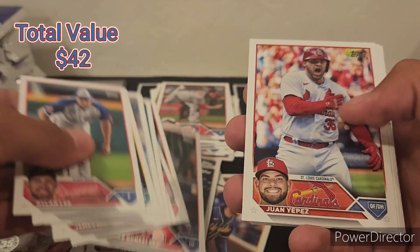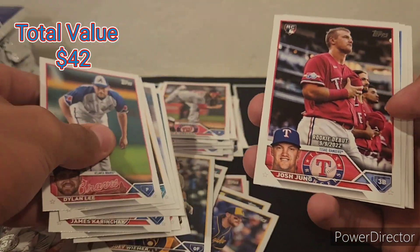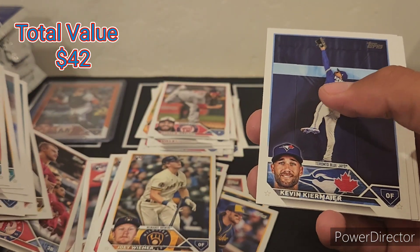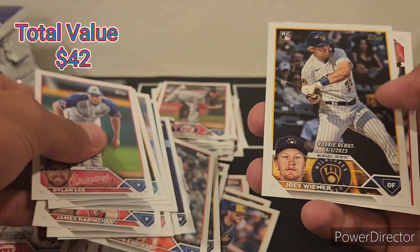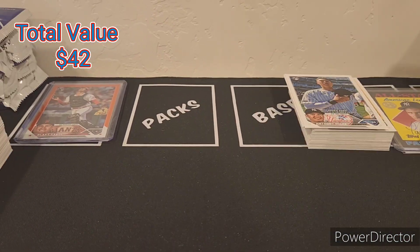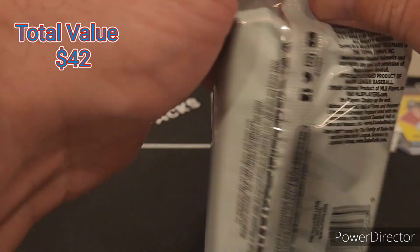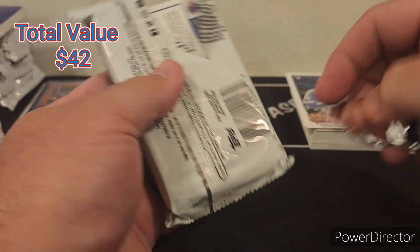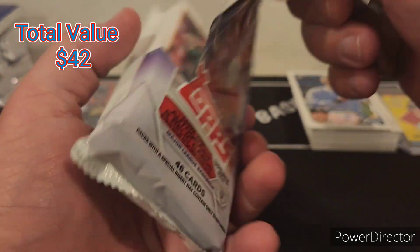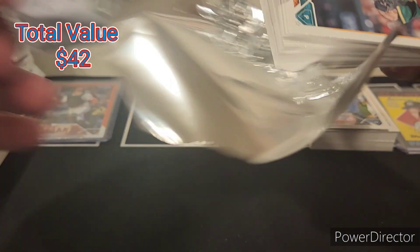A lot of base. We'll note the prices of parallels and numbered stuff. Another Josh Young so we're going to get a lot of repeats. Joey Weimer and Cory Dickerson. We want a crazy numbered patch — we'll take an auto. Yankees autos sell really well.